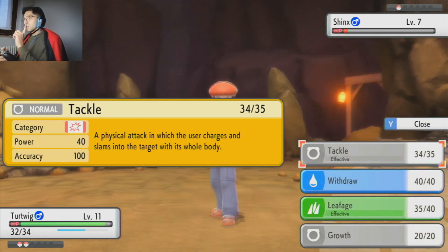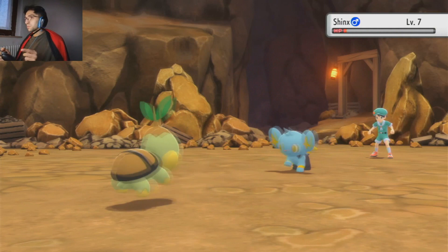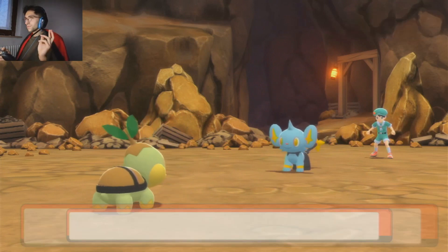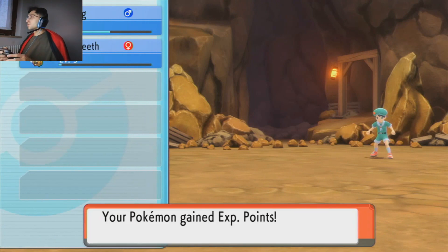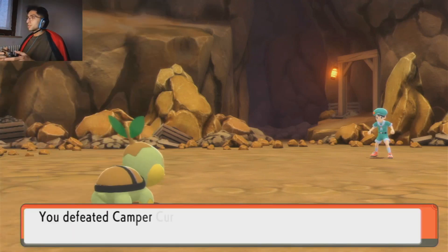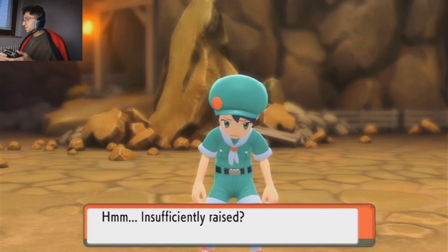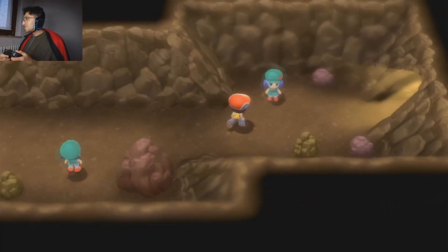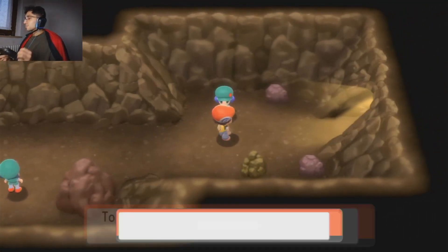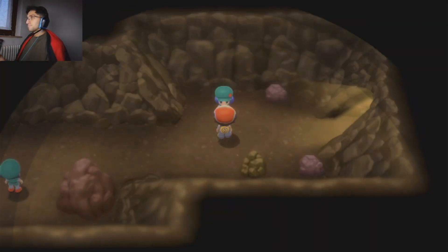I was wondering if Tickle was 50 power or 40 power, because I remember that in the fifth generation it was 50 and then it got nerfed later on, although I wouldn't really know when that happened. So we defeated him. Insufficiently raised — maybe you had to train a little more.